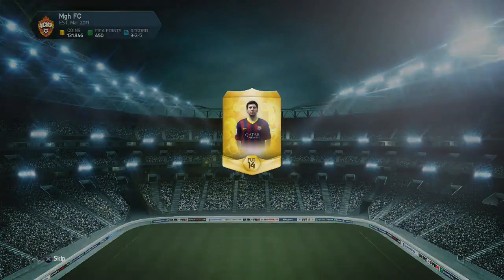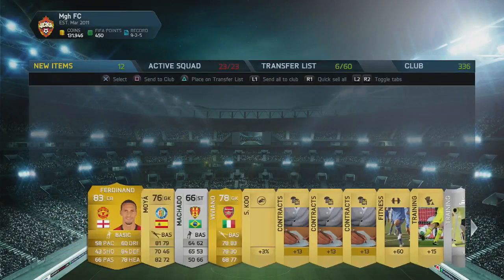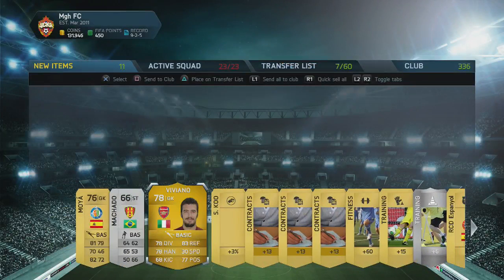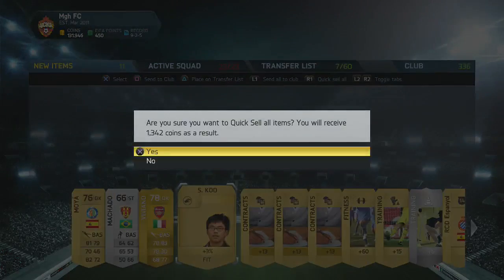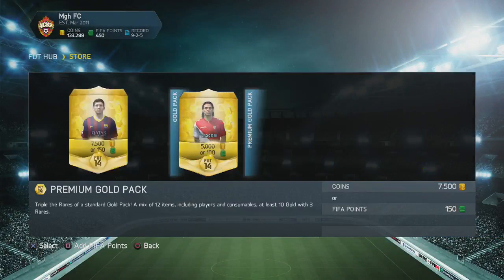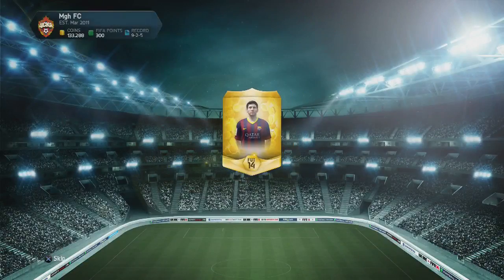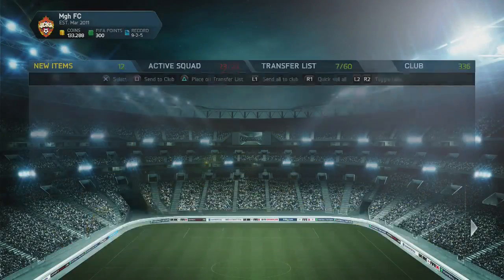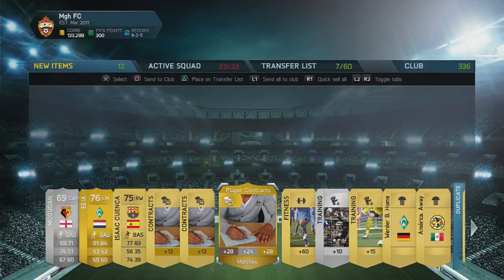There we go — good man Messi. Four more packs guys. Come on — oh, Fernand! 83 rated isn't too bad, so if you want a Fernand be my guest, I will happily give him away. Viviano as well — obviously on loan at Arsenal which is pretty decent. I haven't got many Arsenal players in my pack openings this year. I believe he goes discard value so there you go. I'm still feeling it — I still feel like I've got something on the way. Elia, okay not too bad. We've got Cuenca as well.